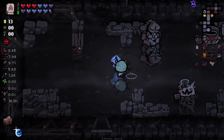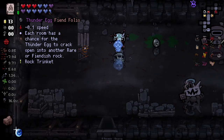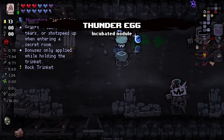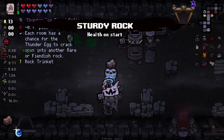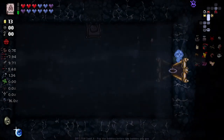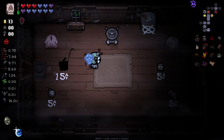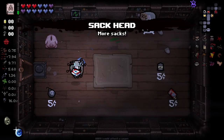See what we get here. We don't have any bombs for this. Each room has a chance for the thunderite to crack into another rare or fiendish rock. I really like the idea of carrying that around. Honestly, let's just feed the steady rock into you. Let's get up to max HP here. What did we see in our shop? I don't remember what was in our shop. We've got Sackhead in there, I think. And we've got just enough to buy it. Sackhead, lovely.